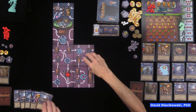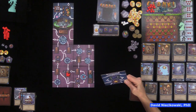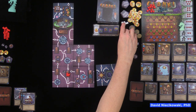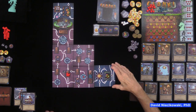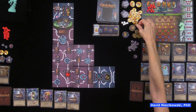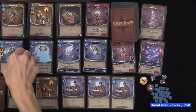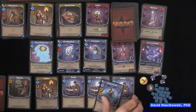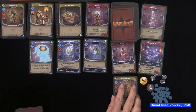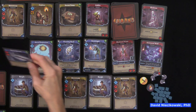Julie continues her turn, getting another movement from a card. She reveals a depth tile with a way shrine and an artifact location. The top artifact card — worth five points — is placed there. Julie enters the way shrine, places her cube, and earns one gold for her first shrine visit. She has enough skill to buy a card and selects one worth two victory points that gives two boots and two skill.